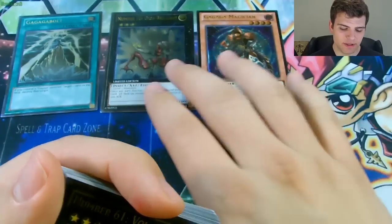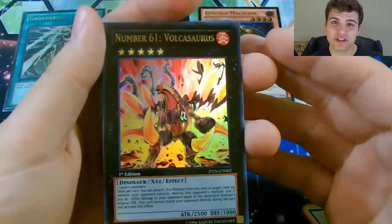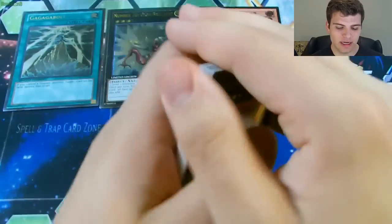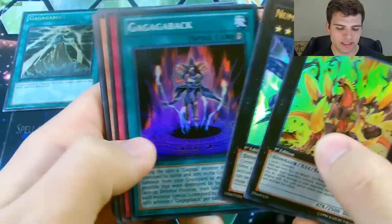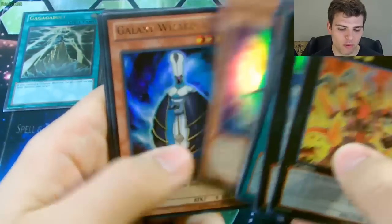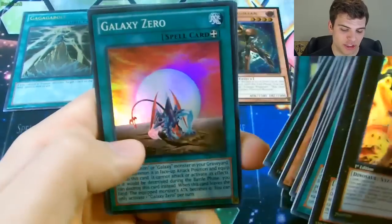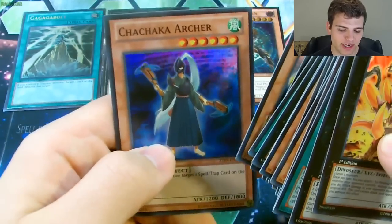Alright, for our recap — here are the Ultimate Rares: GaGaGa Magician, Number 20 Giga Brilliant, and GaGaGa Bolt. I was actually really close to completing the entire set, only 3 cards off — I got 18 out of 21, missing numbers 1, 8, and 14 in the set. Here are the awesome pulls: Number 61 Volcasaurus, Number 19 Freezadon, GaGaGa Back, GaGaGa Shield, Photon Pirate, Photon Satellite, Curry Photon, Dimension Wanderer, Galaxy Wizard, Galaxy Knight, Number 56 Gold Rat, Message in a Bottle, Accel Light, Galaxy Expedition, Galaxy Zero, Triple Star Trion, Zabububu Buster, and Chachaka Archer.